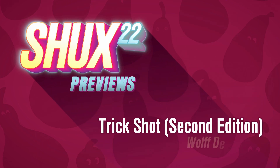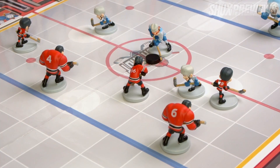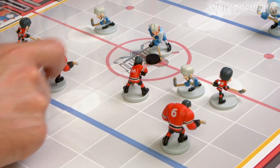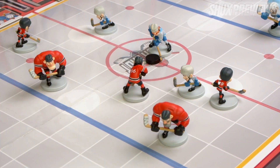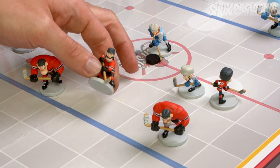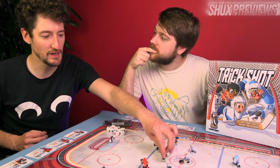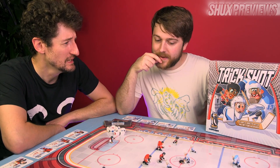This one is Trick Shot, a game by Wolf Designer. This is something we have looked at already in the past — this is the second edition of the game and it makes some nice changes. First of all, the miniatures are now really lovely painted things. Look at them — they've got absolutely tons of character, which is lovely. Obviously some people like to paint their own miniatures, but it's very cool to just have something that has a bit of colour right out of the box.